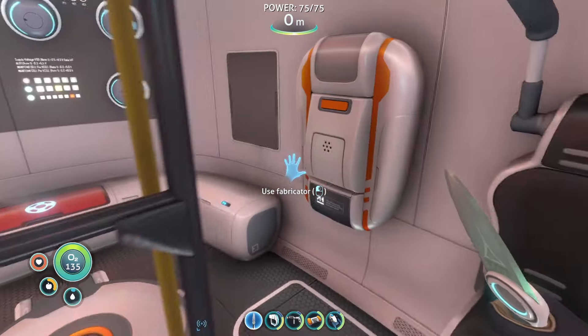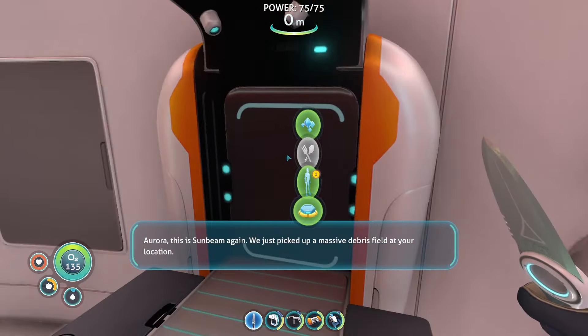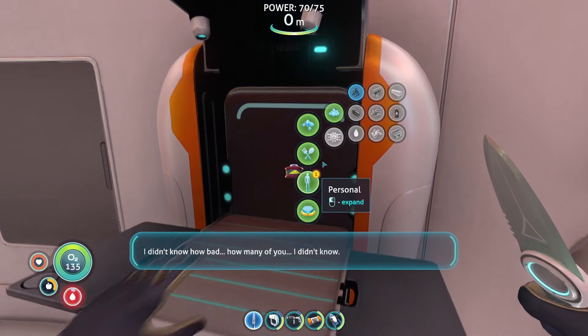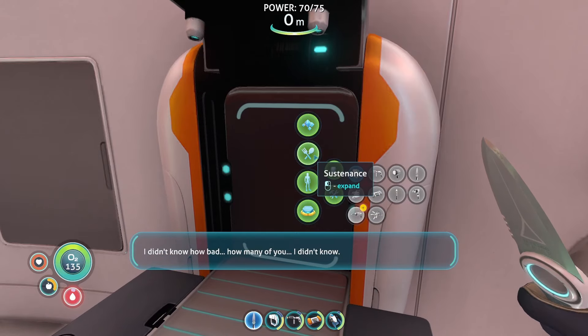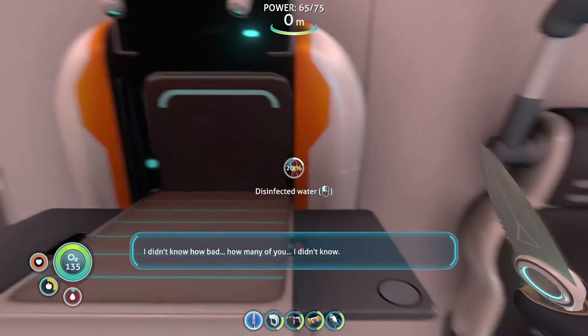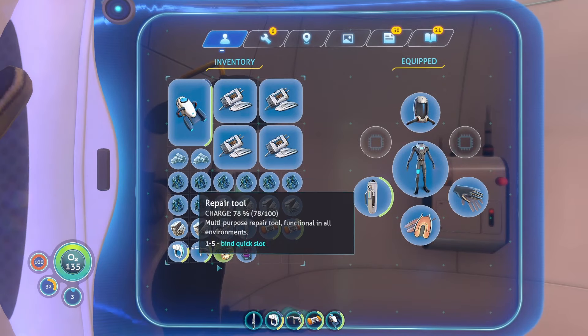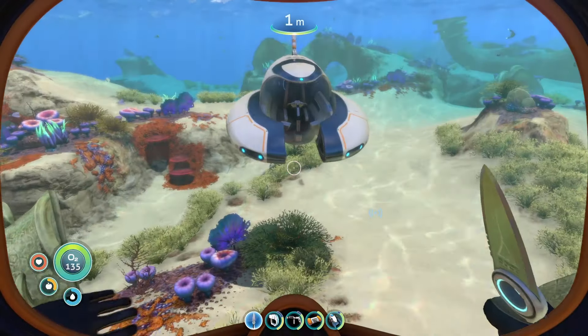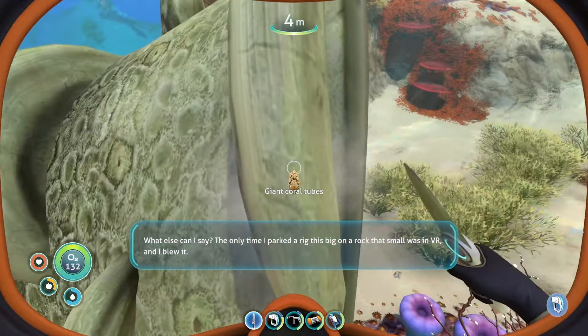We got a radio message and we need to craft some water. Aurora, this is Sunbeam - we just picked up a massive debris field at your location. We didn't know how bad - we're now en route to your location. We're gonna bring you home. Sunbeam out. Well, that's good news.